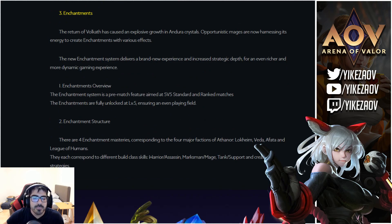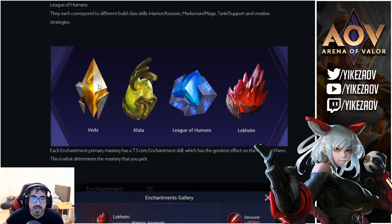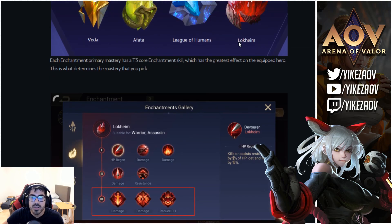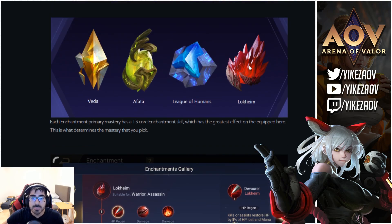Now the main stuff — the enchantment system, which is basically the runes. I already made a video covering all these runes and what the tier 3 ones do, but I'll go over them again when the update comes out. The yellow Veta rune is for mages and marksmen mostly. The Afata is for tanks and supports. The blue one is for all roles — it can revive you, resurrect you, help you survive and spawn faster. The red one is for assassins and warriors — melee heroes.